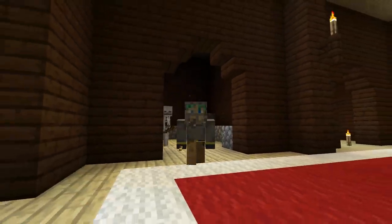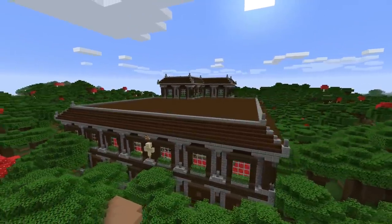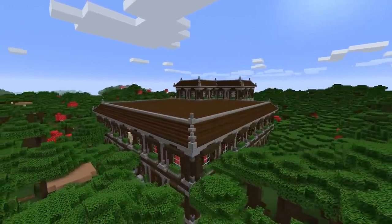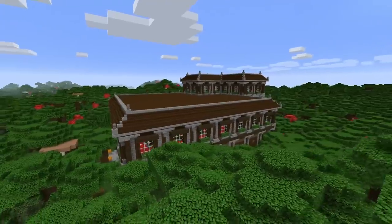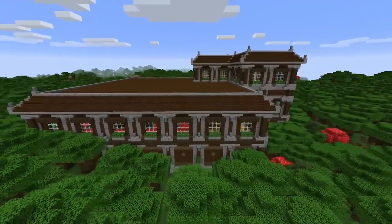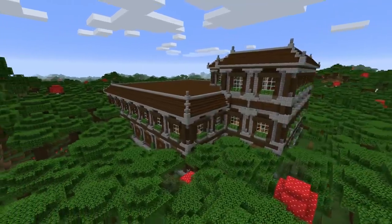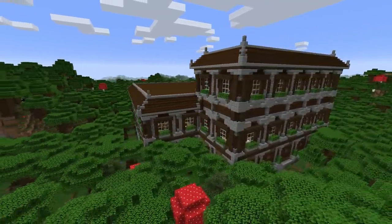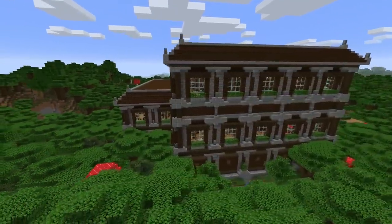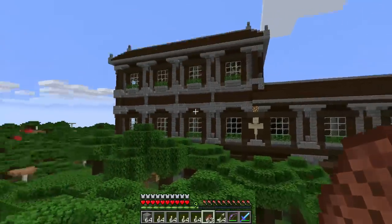First, a general overview of this data pack: this is the Fancier Mansions data pack by Six Foot Blue. This pack aims to overhaul the woodland mansion pretty much entirely. Unfortunately mansions will still be crazy rare, but once you find one you'll at least have something a little bit more interesting to look at and a little bit more fun to explore.